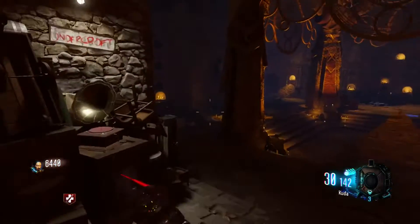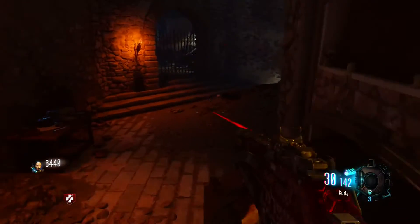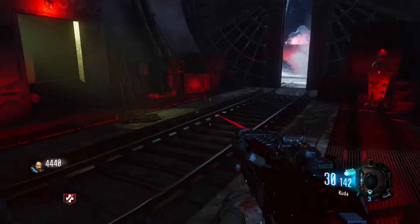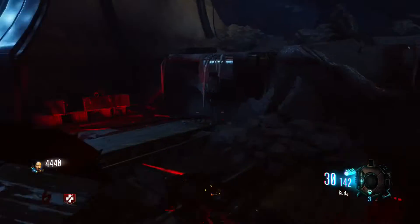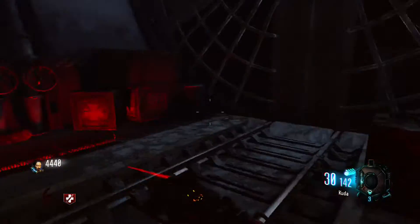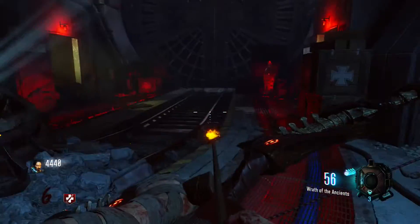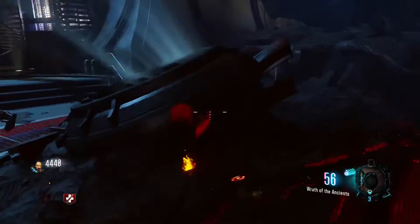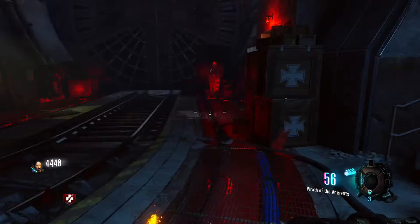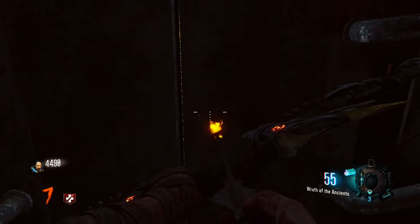Alright guys, we are here for step number two. You have to go to the rocket pad and wait until the rocket takes off. Then you have to exit this place as fast as you can after these doors open.